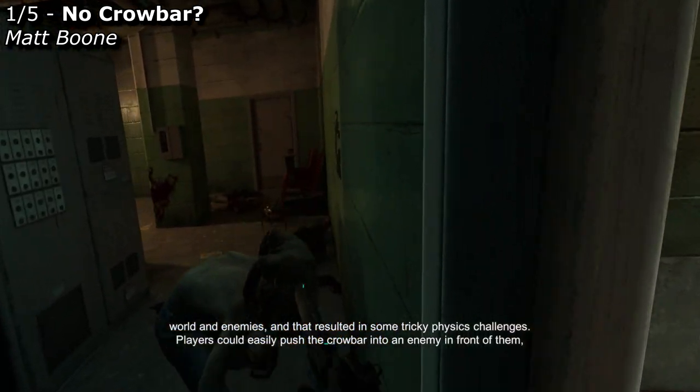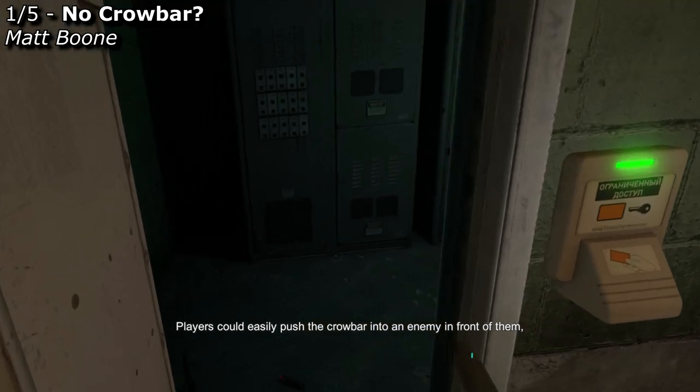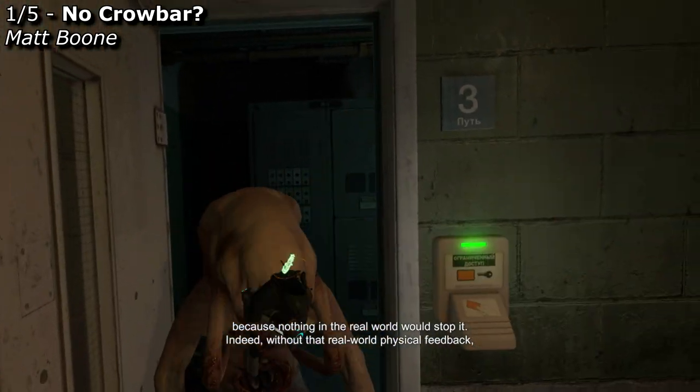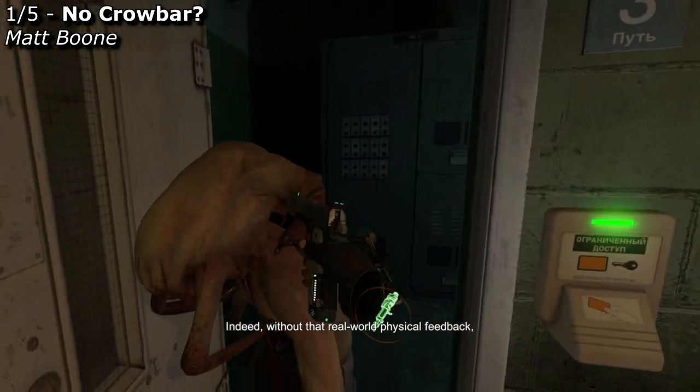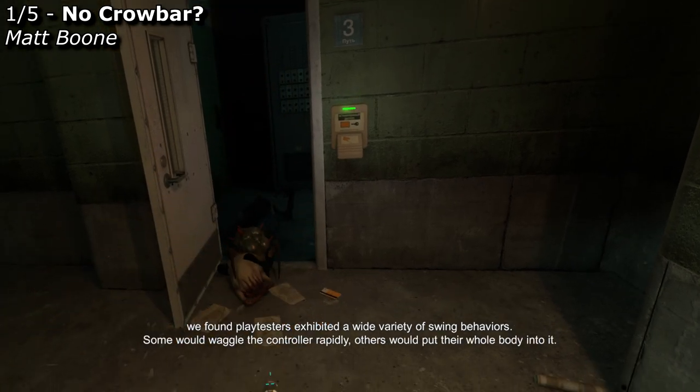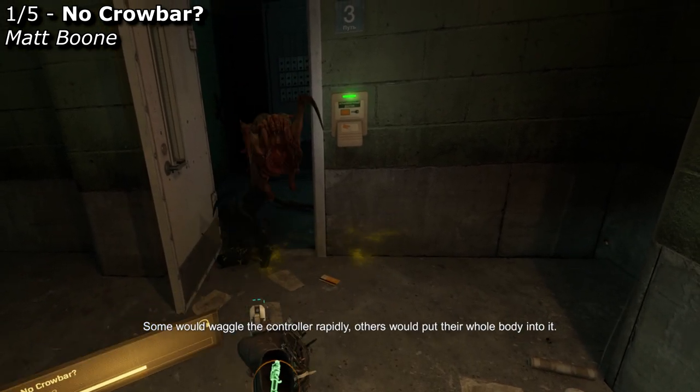Players could easily push the crowbar into an enemy in front of them, because nothing in the real world would stop it. Without that real-world physical feedback, we found playtesters exhibited a wide variety of swing behaviors. Some would waggle the controller rapidly, others would put their whole body into it.